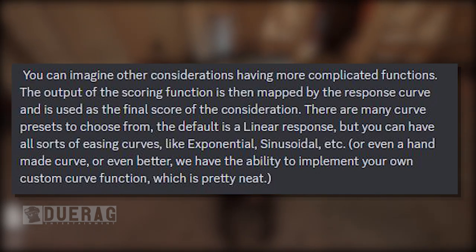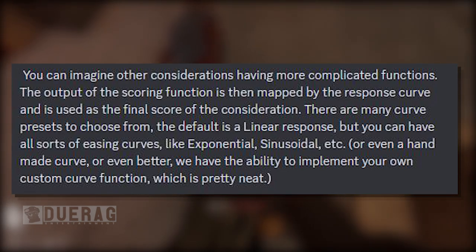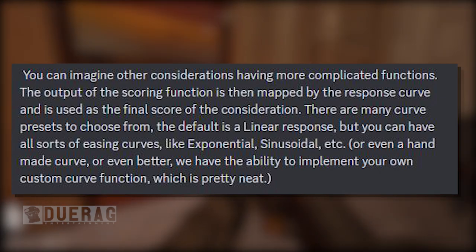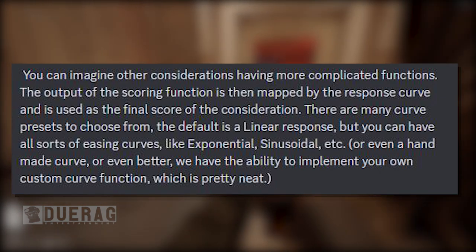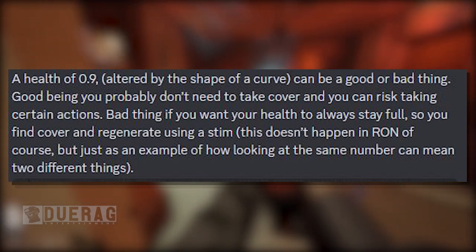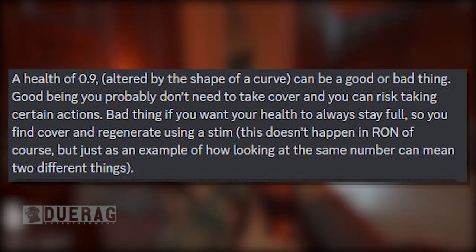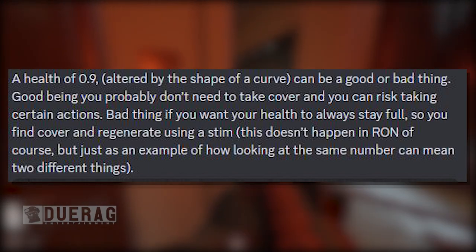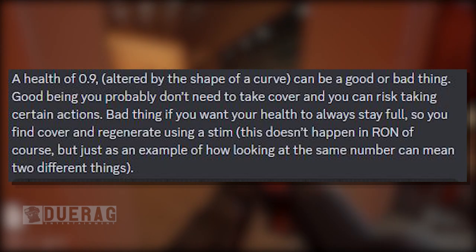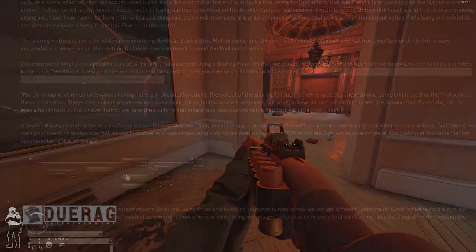'The output of the scoring function is then mapped by the response curve and used in the final score of the consideration. There are many curve presets — the default is a linear response, but you can have exponential, sinusoidal, or even a custom curve function. A health value of 0.09 altered by the shape of a curve can mean different things: good if you don't need cover and can risk certain actions, or bad if you want health to stay full so you find cover and regenerate.' That's just an example of how the same number can mean two different things.